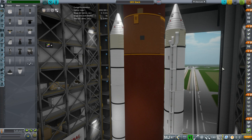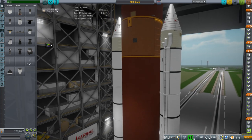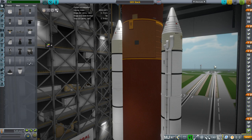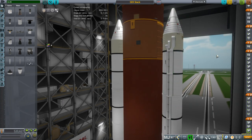Hello everyone and welcome back to Realism Overhaul Sandbox. In this video, I plan to explore one type of shuttle-derived launch vehicle. There are many possibilities for this. Of course, SLS, the Space Launch System, is one type, but I'm going for a sort of closer version with three SSMEs and four-segment boosters, so more directly related to the shuttle.